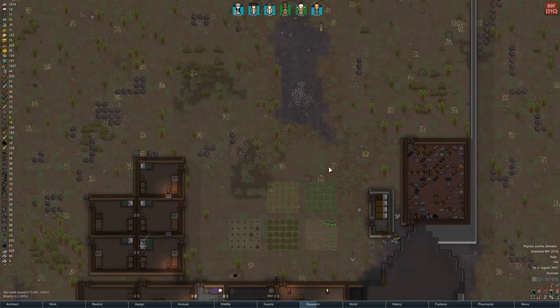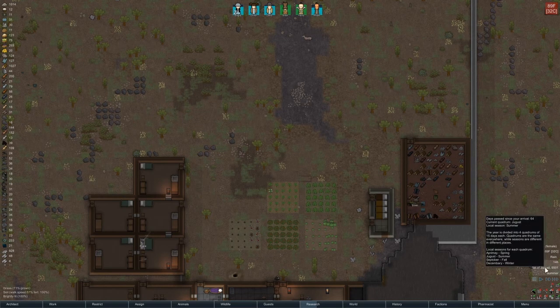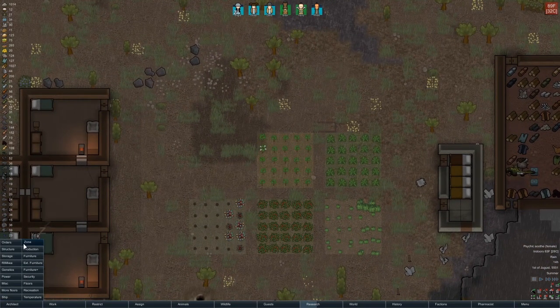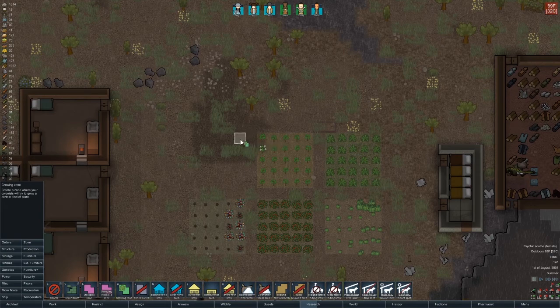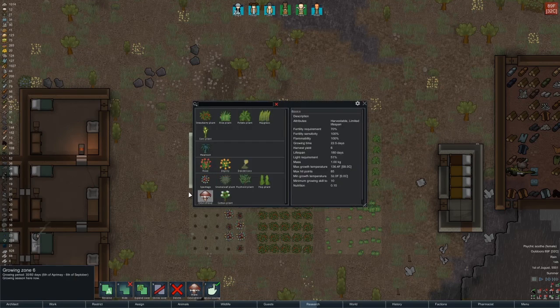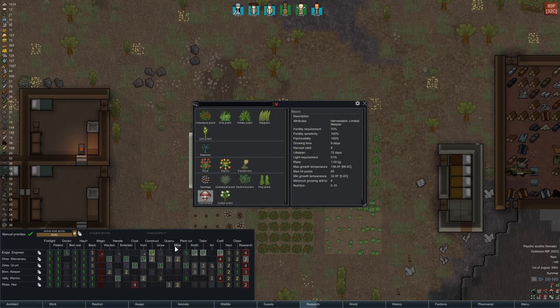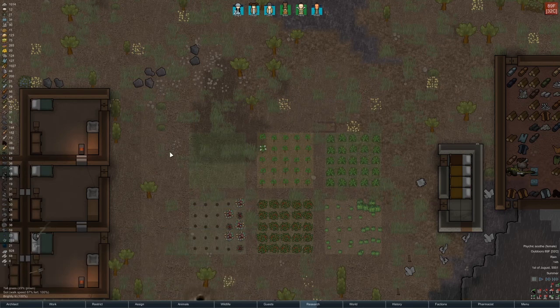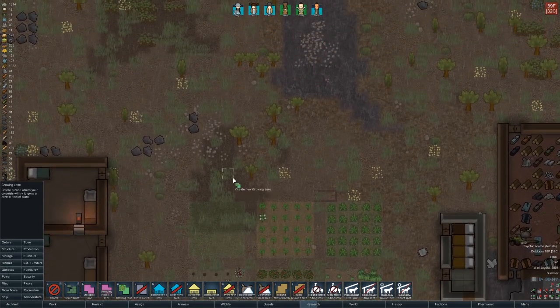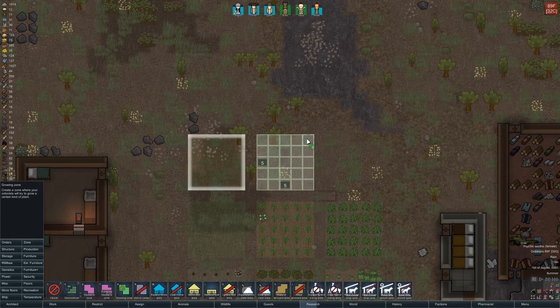I should have expanded the farm. It is June-ish. I think I should have expanded our farm a little bit. We researched devil strand and aren't using it because we're making little 5x5s. Growing skill 10 — I don't think we have anyone who can do that. Our best grower is an 8. We definitely should probably put in some more growing zones, if only for potatoes, rice, and all that jazz. Let's put in three more zones up here.